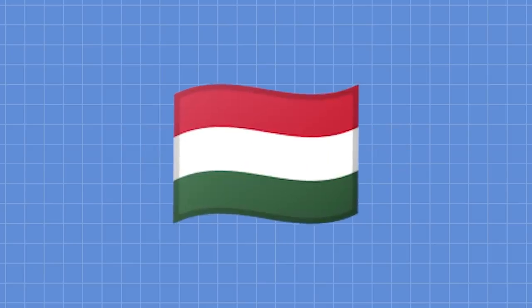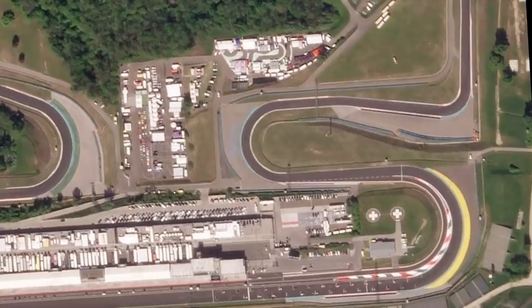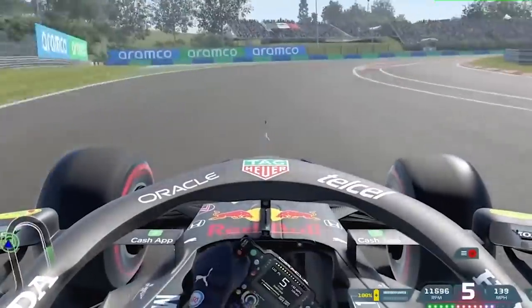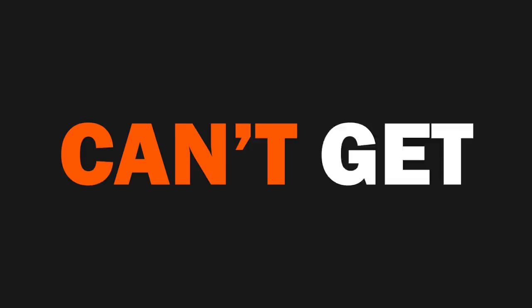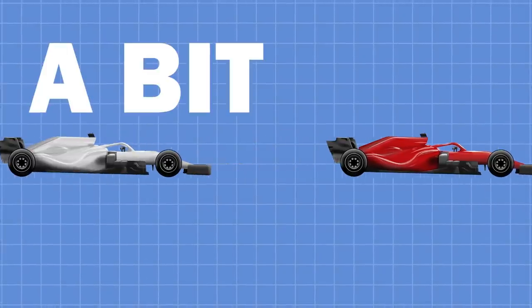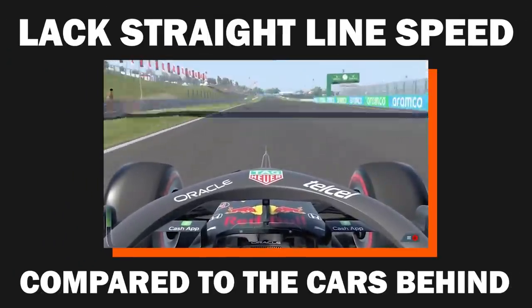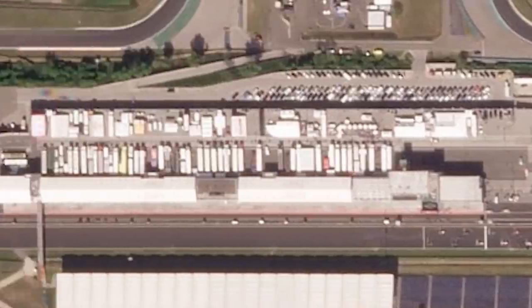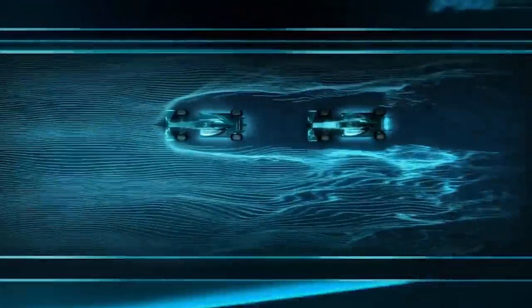Let's use Hungary as a great example of a track where we can see a DRS train form. The final corner at the Hungaroring is a pretty difficult corner to follow a car in under these current technical regulations, meaning that you can't get massively close if you're the car behind. This gives the leading driver a bit of a buffer when heading down the straight where they'll lack straight-line speed compared to the cars behind. There is then not the longest straight in the world before you're braking again for turn one, so it does not give the car behind enough of an opportunity to use the slipstream and DRS to their advantage.